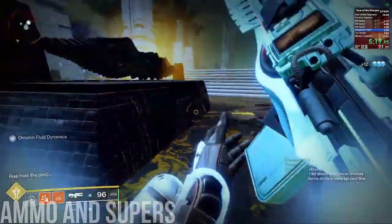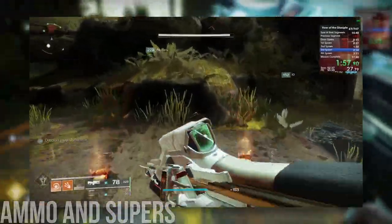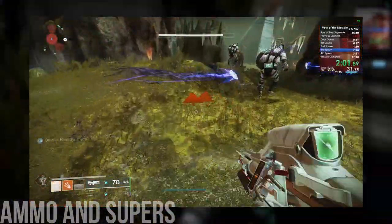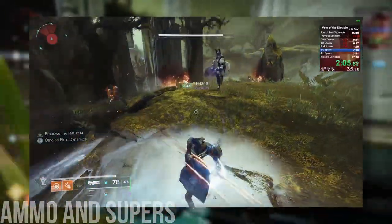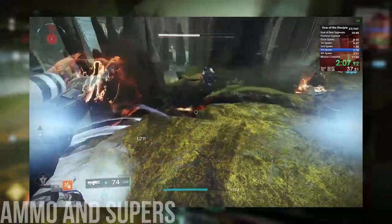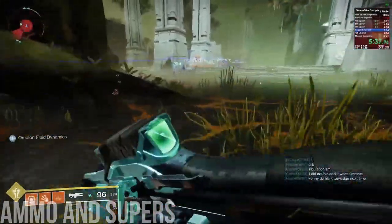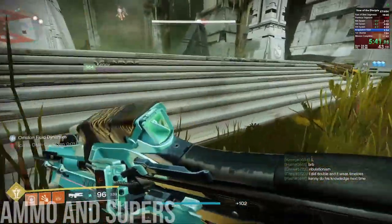You need ammo and supers for the first encounter, since you're not getting flagged and the encounter can't be perma'd. There are many enemies present at every stop, meaning you have a lot of opportunities to build your super using Ashes to Assets or Hands-On. There are also mini-boss abominations and major chieftains at every stop, giving you a lot more super energy. Using mods like Ashes to Assets, Syphon mods, and Special Finisher, you can help augment the amount of ammo your team has going into the first encounter.